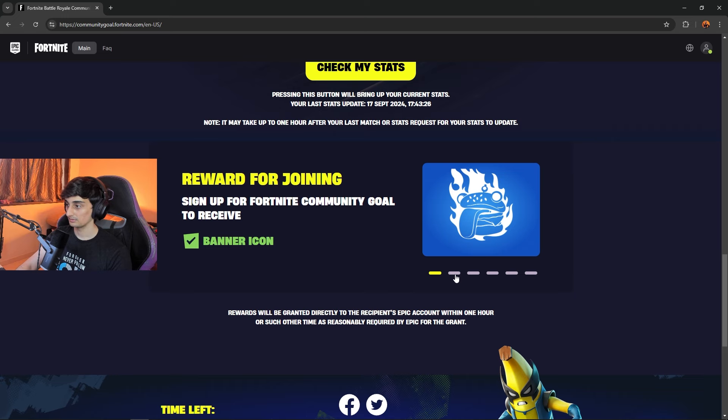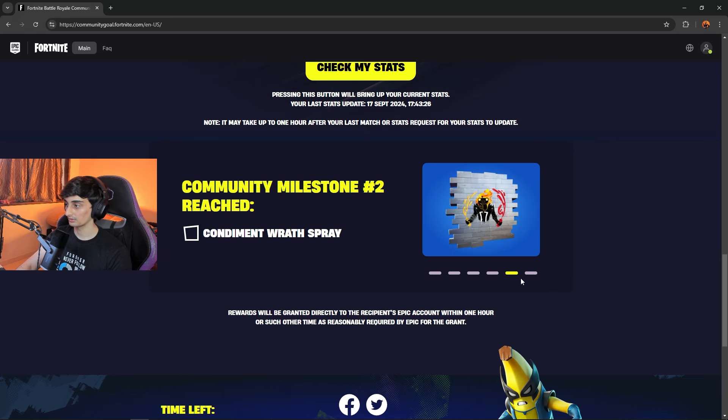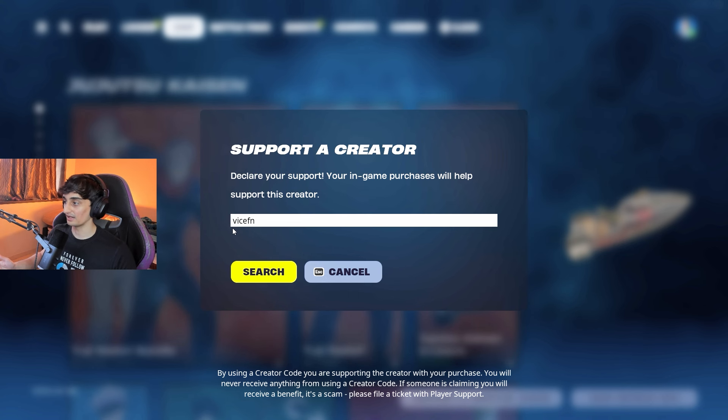These are the rewards: a banner, spray, wrap, banner, another spray, and a back bling. You have only 4 days left for this, so complete it quick if you want the free items.